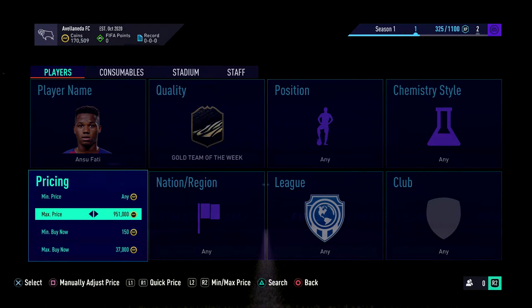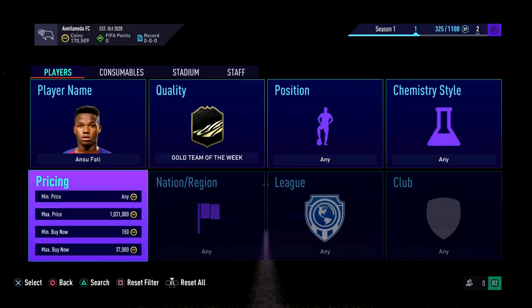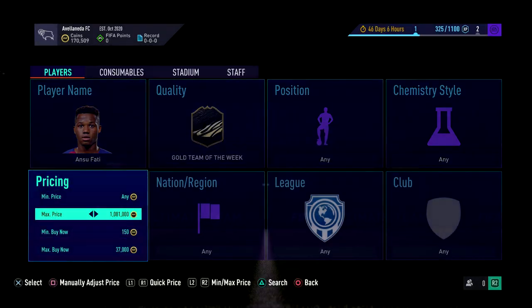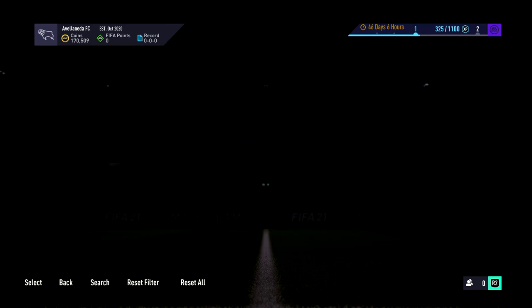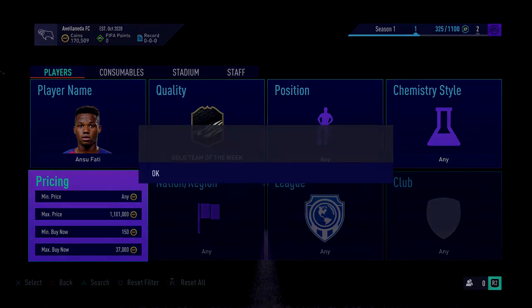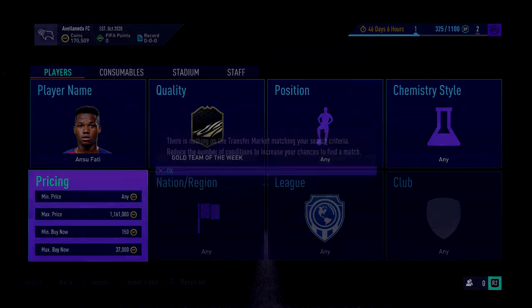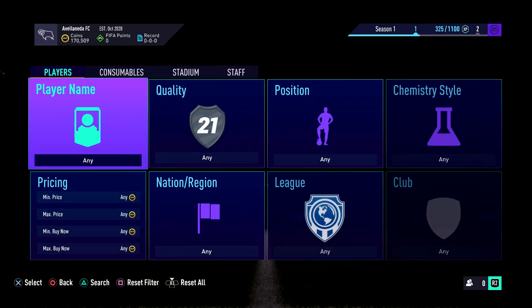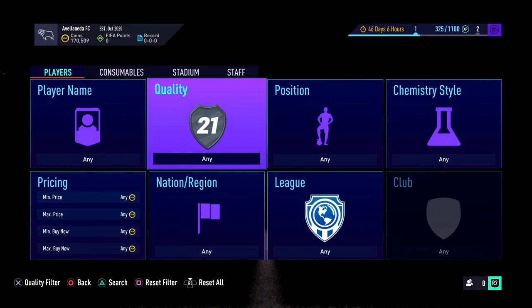Find players worth 20 to 30k - that's about the most you want to pay. If you've got 78k, do this. If you've only got 50k, find a player worth 20 to 25k and do the exact same thing. You might sit and do Futty for an hour and see two, or find a player and get five in 10 minutes - it happens. You really want to find your own card.